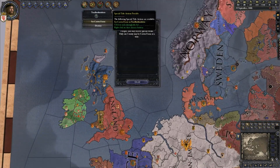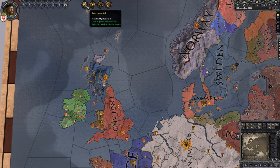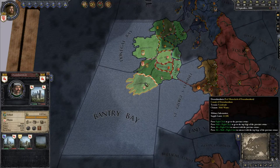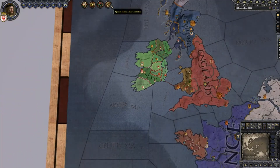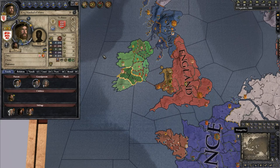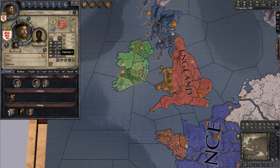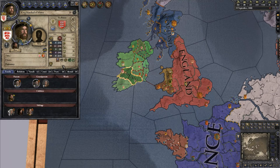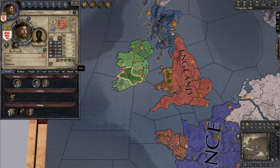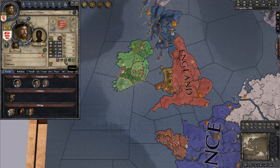Setting your crown focus basically means your country focuses on things you set at your capital. I can press a de jure ducal claim, meaning I could make a war for this in a little while. Here's the very basics of your character sheet: you are this guy, this is your religion, ambitions, focuses, statistics, marriage arrangement, education — and these are traits your character has. This character is cynical, humble, and brave.